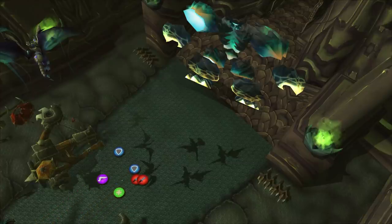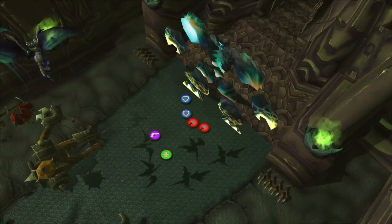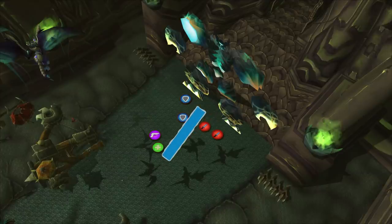Supramus. Tank the boss where he is and spread out side to side. This phase is a regular tank and spank. He will cast an attack on the highest health melee, so make sure the off tank is there to soak these if the main tank is too low. He will shoot fire out in a single line — avoid this.